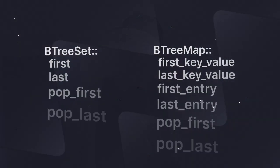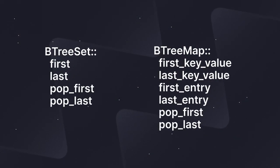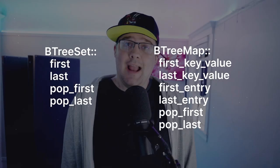BTreeSet and BTreeMap are often good defaults over using hash maps because they are ordered and when you iterate over them, they're deterministic. Both these data structures now got new utility functions for accessing the first and last keys or values.